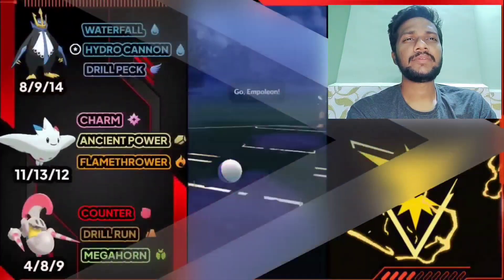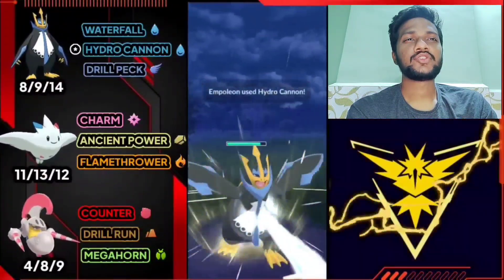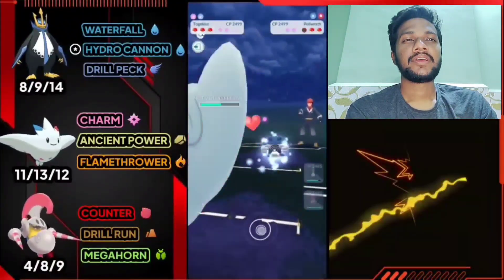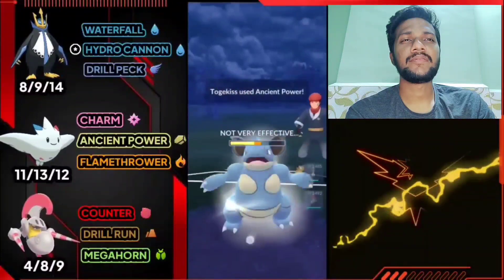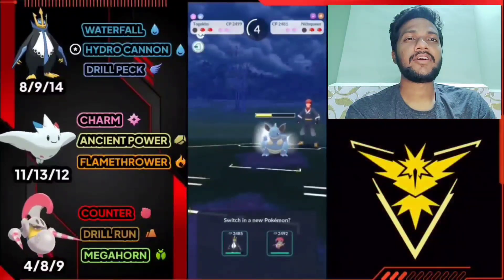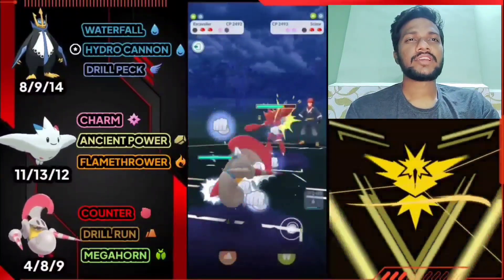Battle two team three - Empoleon versus Nidoqueen. Good start because we got Waterfall. I catch the move on Poliwrath but we also have Togekiss at the back. Let's switch to Togekiss and farm his health with Charm. Poliwrath has Ice Punch and Skull Bash. We got Poliwrath. He definitely brings Nidoqueen with Poison Jab and Poison Fang which drops Togekiss defense. Let's let Togekiss go and bring out Empoleon. Farm his health with Waterfall. I know he has Earth Power ready which is super effective against Empoleon.